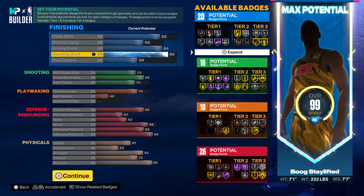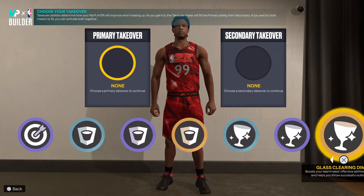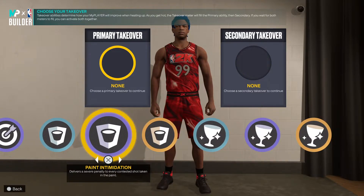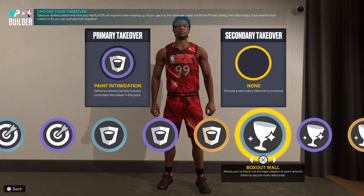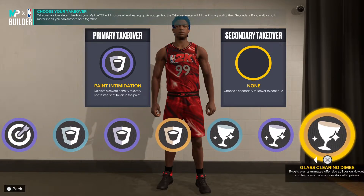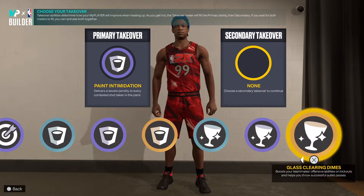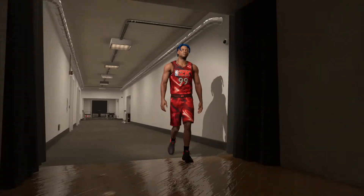You got 20 finishing, 18 shooting, 10 playmaking, and 26 defensive badges — fire badge amounts. You got good stats literally in every area, you can't go wrong with this one. You got the sharp, the rim, and the glass. I'm probably gonna go paint intimidation and maybe a glass take badge.